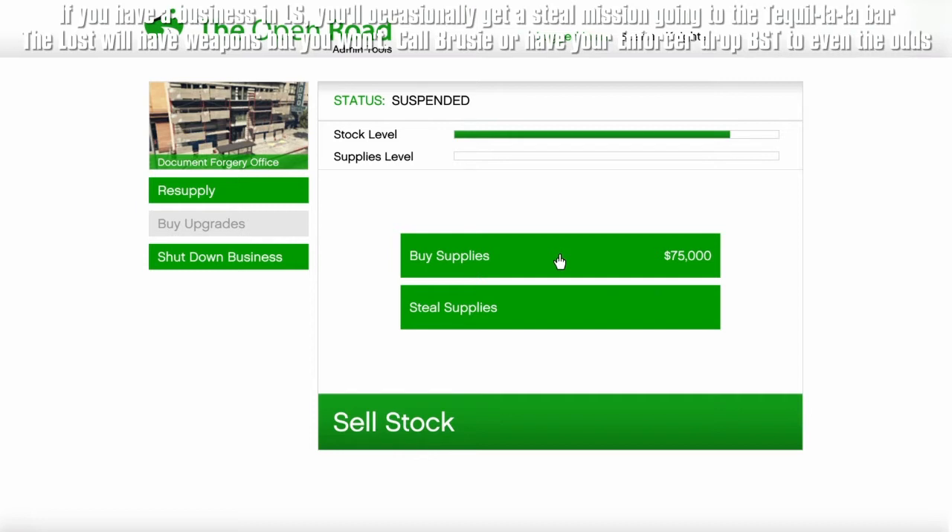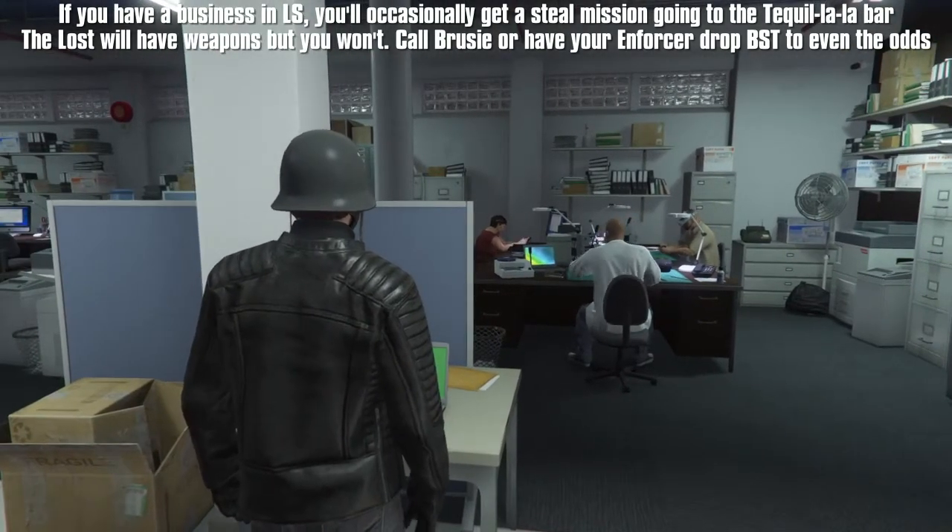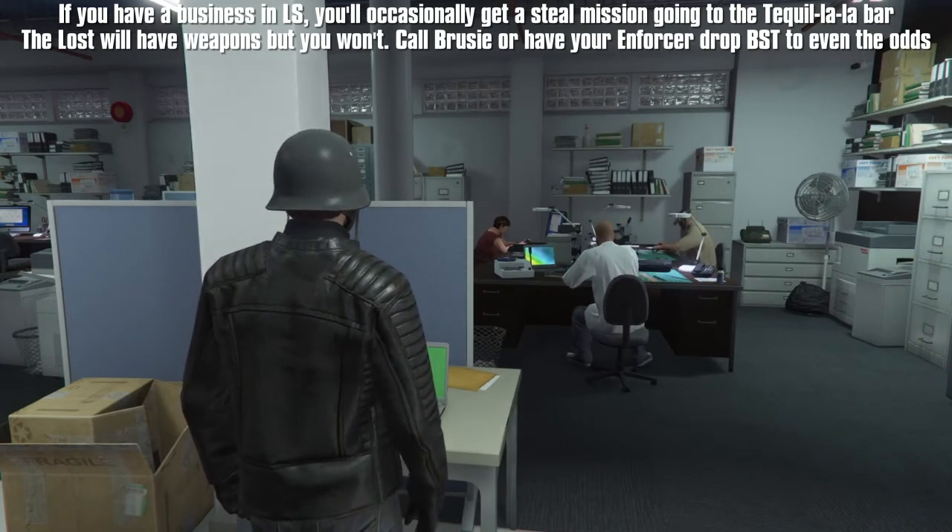If you're short on cash after buying your weapons, vehicles, clubhouse, the business itself, and the upgrades, then stealing supplies will be your best bet. Stealing the supplies won't cost you anything, and the more people you have within your MC clubhouse — up to seven plus yourself — the more supplies you'll get to fill the supply bar.